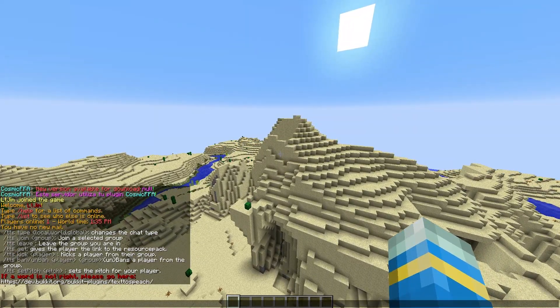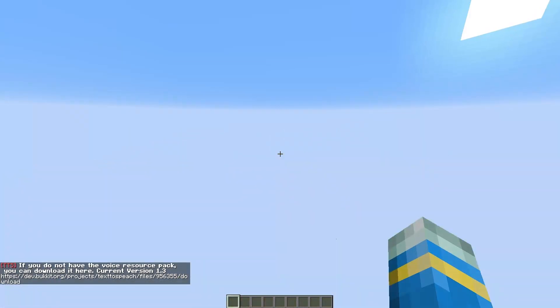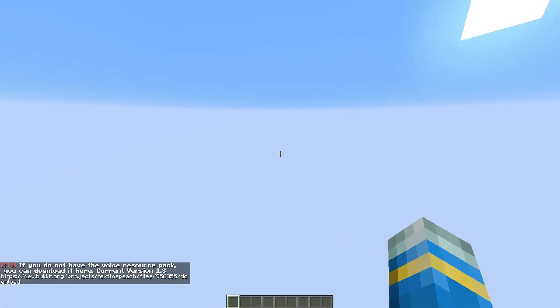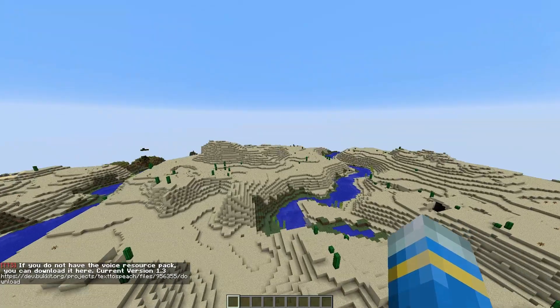First of all, what we need to do is get the resource pack, which is how this works. If we do slash TTS get, it will download your resource pack. It may lag out for a few seconds but you don't need to worry — give it a bit and depending on how good your computer is it will unfreeze, and there we go, we now have the resource pack.